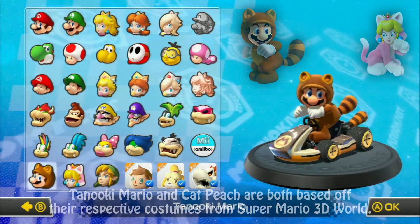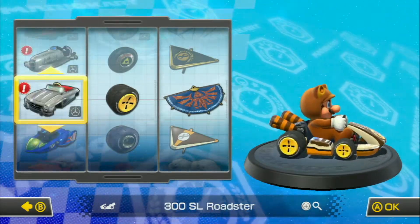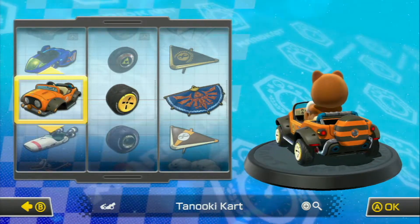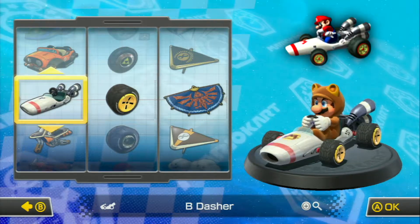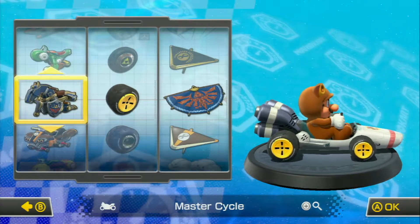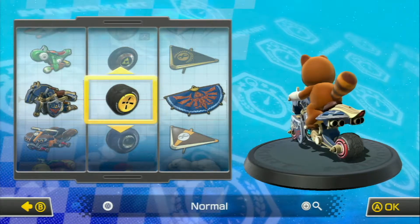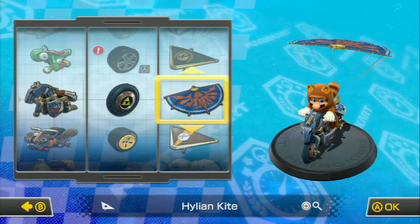As for the karts, we have the Blue Falcon from F-Zero, the Tanooki Kart which is basically a kart for Tanooki Mario, the Bee Dasher from Mario Kart DS, and scrolling down further, the Master Cycle which is inspired by the Legend of Zelda. We also have the Triforce Tyres, also Zelda inspired, and the Helion Kite.